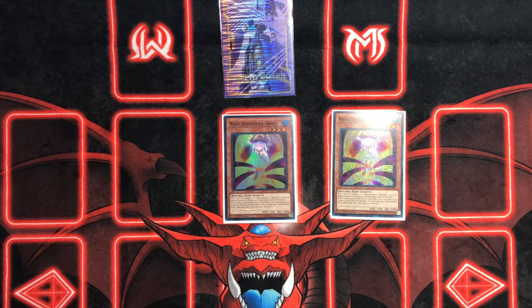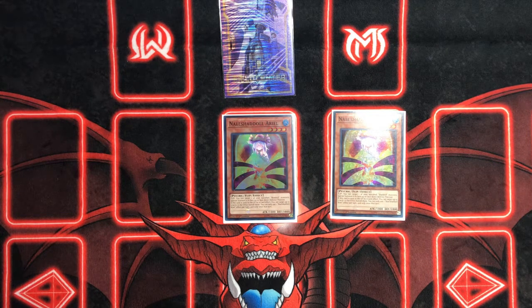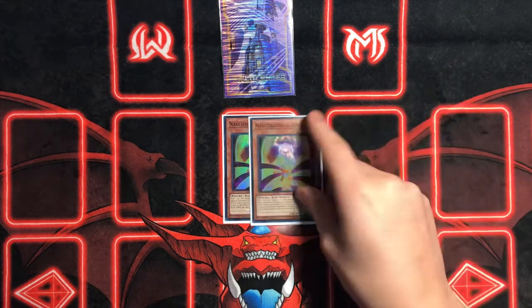When it gets flipped, you target and banish Shaddoll monsters, then special summon it face-up or face-down. When it's sent to the graveyard by card effect, you target up to three cards in your opponent's graveyard and banish them. Really nice — you're able to banish Elder Entity spells and traps, as well as Aleister, or the Invocation they need. Just really really nice.